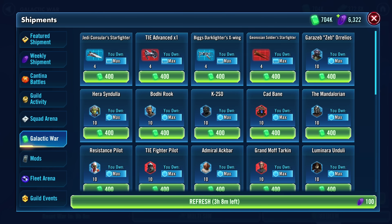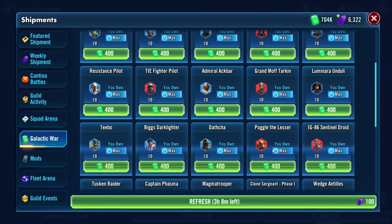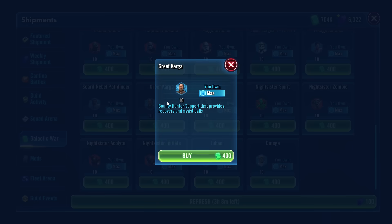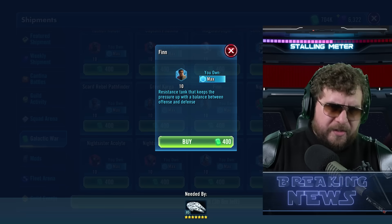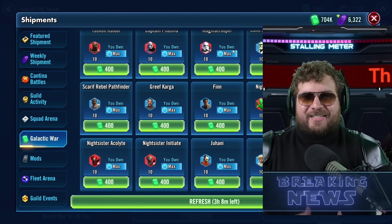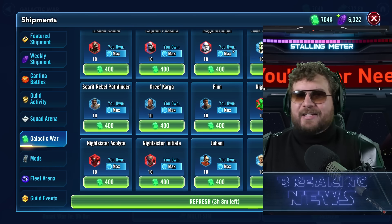On top of that, Mando is in the Galactic War Store — I know people are excited about that. We also got Greef Karga. These are hard node farms normally, but Galactic War takes like a week or week and a half to get a seven-star character. We also got Finn added, which helps get your Zori team up and running a bit better. These are tremendous updates.